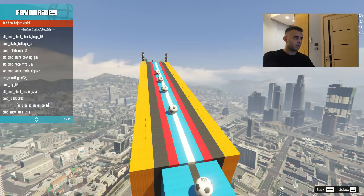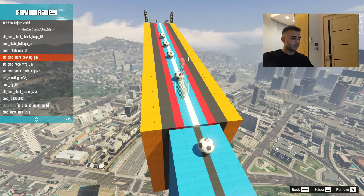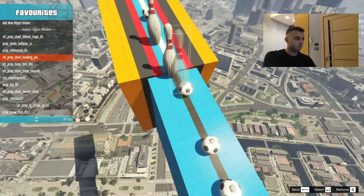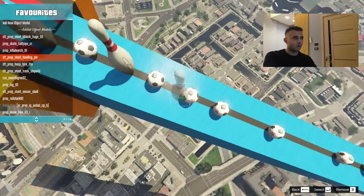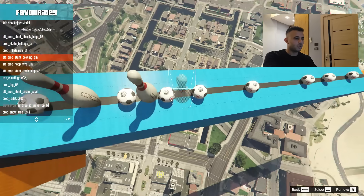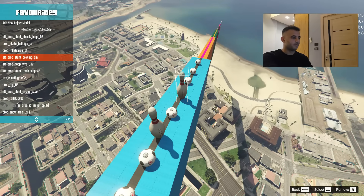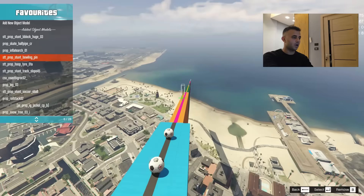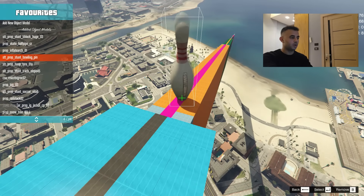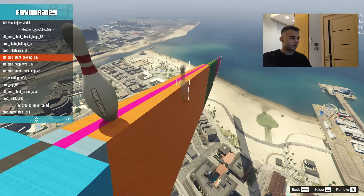Let me add some bowling pins in here. Bowling pin, bowling pin — you can see the object spawned count is increasing: 165, 166, 167, all the way down. Let me add some more here — move a little with W — and I want to maintain the center pink line.